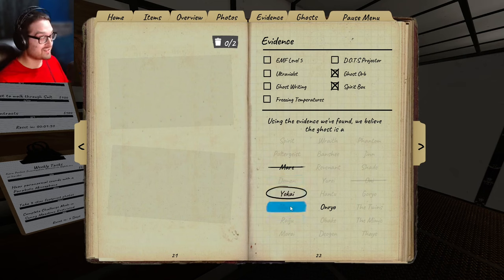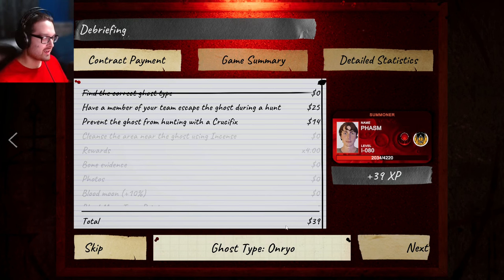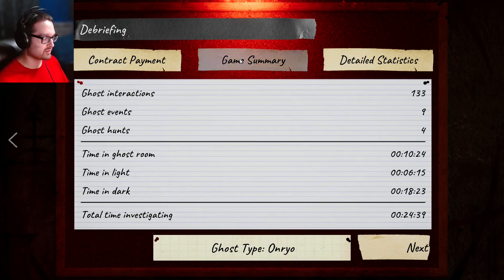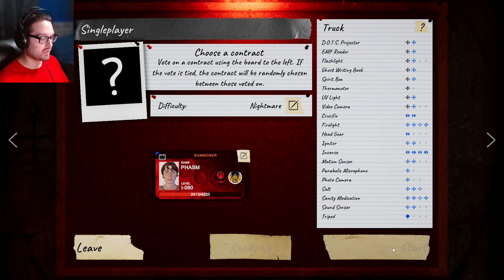I don't even exactly know if this is a Yokai, but I don't know how Onryos exactly work — watch this being an Onryo. I don't understand how it could blow it out and not hunt. I guess the point of nightmares is once you get confused by a ghost, you go out of your way to figure it out. I'll look up an Onryo and try to figure out the proper Onryo hunt test for nightmare. If you're still here, thank you so much for watching — remember to like and subscribe, and I'll see you all next time!